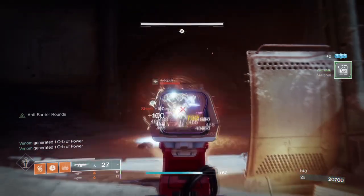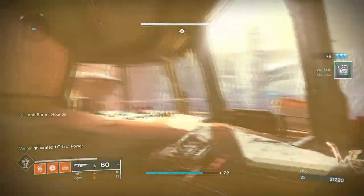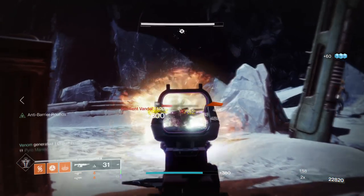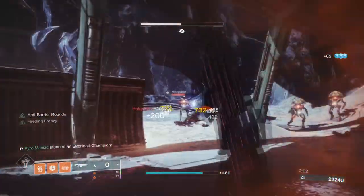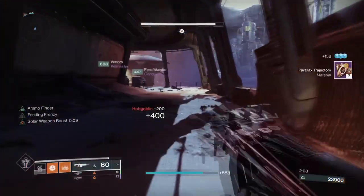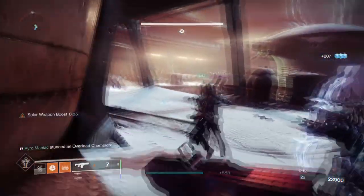Seeking Wells mod might be a better option as well. Another option is the Well of Ordnance mod for even more grenade energy — so while you're getting the initial burst from the well you collect, you also get that extra burst from the full mod, which can stack. You could even add the High-Energy Fire mod, which works similarly. As long as you get a solid amount of grenade regen back, your next choice on grenade energy will come down to personal preference.